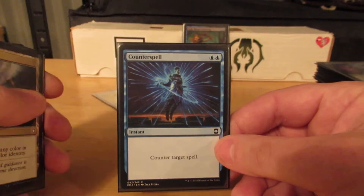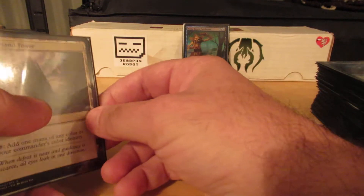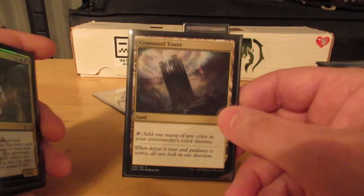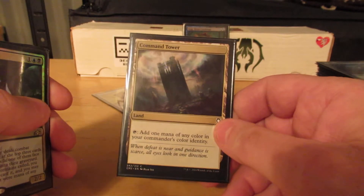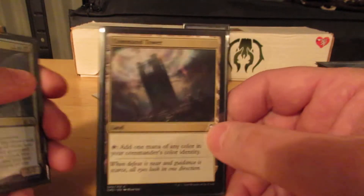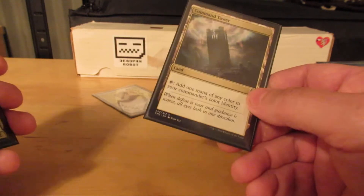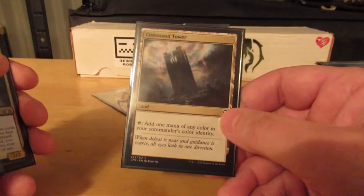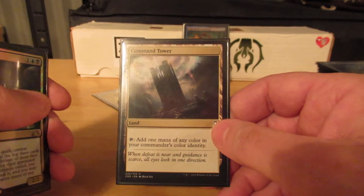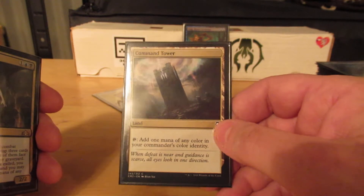Counterspell — counter target spell. I should get the L.A. Williams Ice Age art. What's funny is, you've probably picked up on it — a lot of the cards I have to read, my own cards, because I forgot exactly what they do. But a lot of them, I know the artist. Under the artist lines on a good number of these, better than the cards themselves.